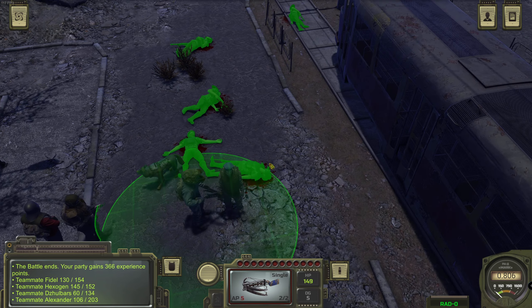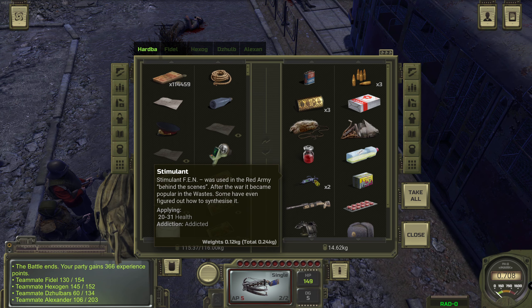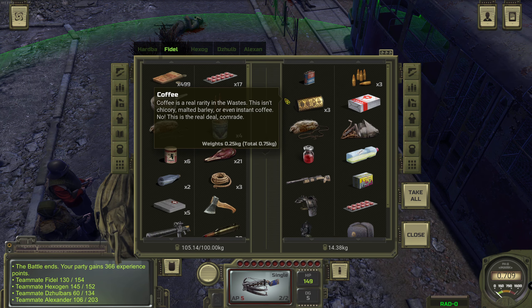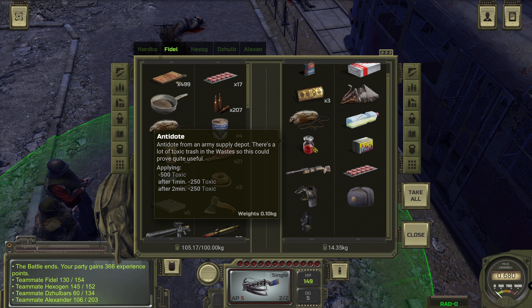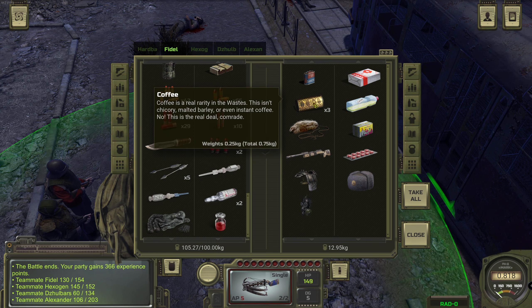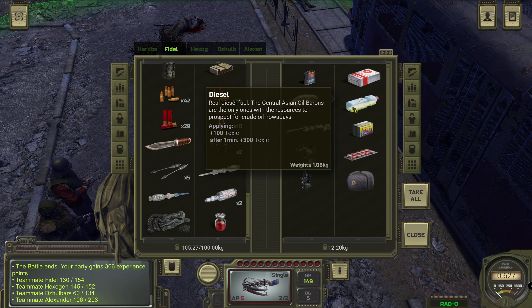Let's see what these thugs have in their pockets. We get the stimulant back, and some ammo. The coffee is possibly the most valuable stuff but we don't get to sell anything anyway. There's a hunting rifle but it's so expensive to carry.